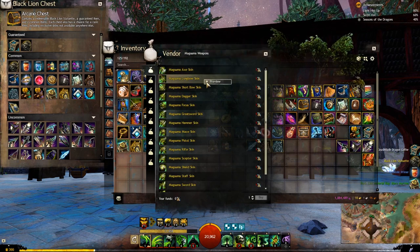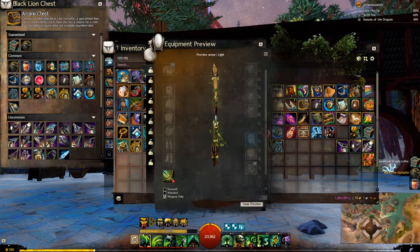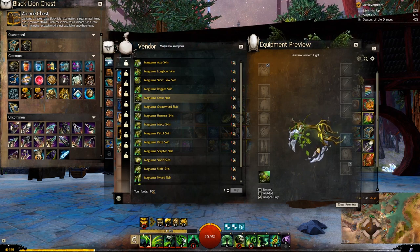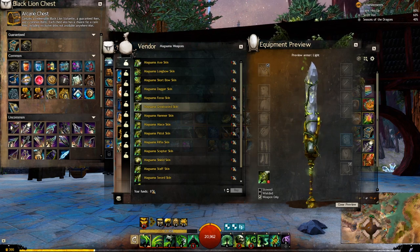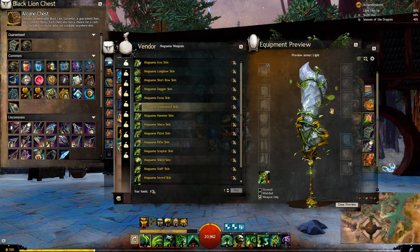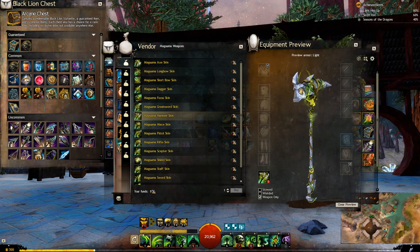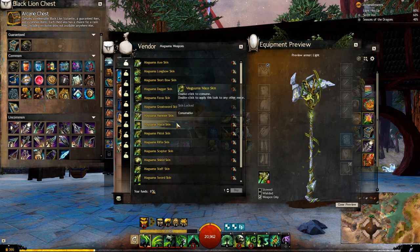So that's the axe, the longbow - very nice, the short bow, the dagger, and the focus. I like the mixture of that crisp stone - I don't know what type of stone that is - mixed with the vines and everything. It's very, very nice. Again, it looks kind of like a reclaimed or restored sort of deal. It doesn't look like the sinister Mordrum colors - they're brighter greens. And they've got these nice glyphic inscriptions on the stonework as well.